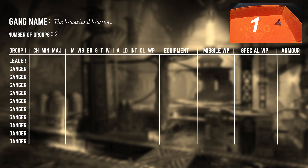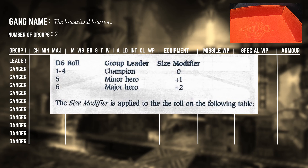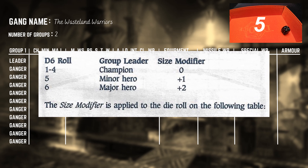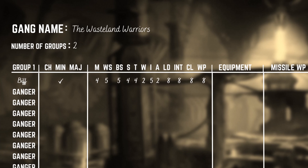To generate the size of each group, you first generate the group leader. The status of the leader may give a modifier to the number of gangers in the group. We roll for the leader of group one — a roll of five, that equals a minor hero. I'll enter his name and stats on the roster sheet. Being a minor hero, Biff will add one to the dice roll for group size.